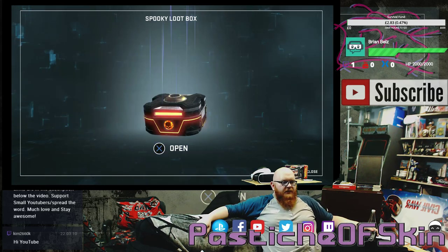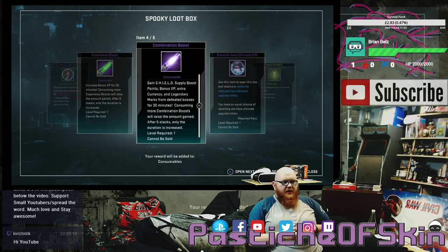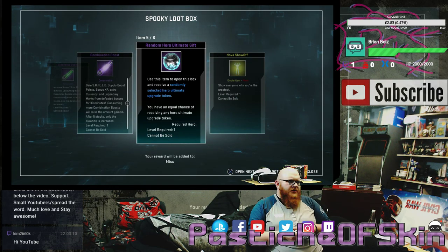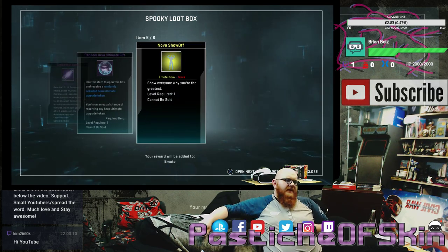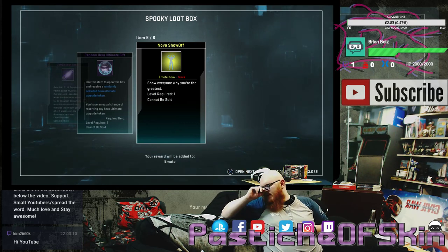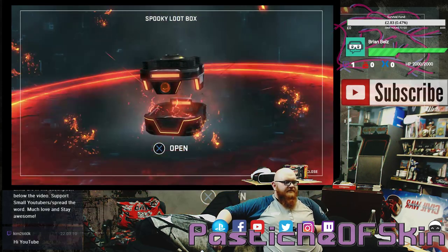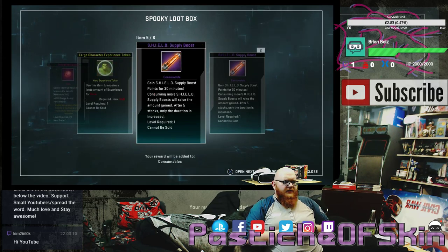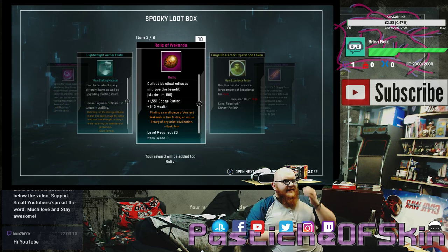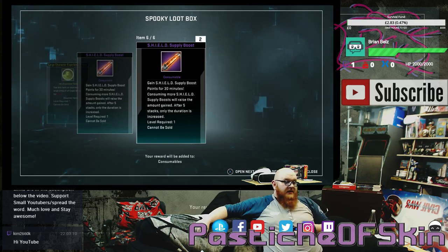Box number two: four marvelous essence, a small character experience token for Black Widow, an experience boost, a combination boost, a random hero ultimate gift, and a Nova show-off icon. A much weaker box — I already have Black Widow maxed out. Box three: marvelous essence, lightweight armor plate, 10 relics of Wakanda, a large character experience token for Hulk, and three shield supply boosts. Three boxes down and no costumes yet.